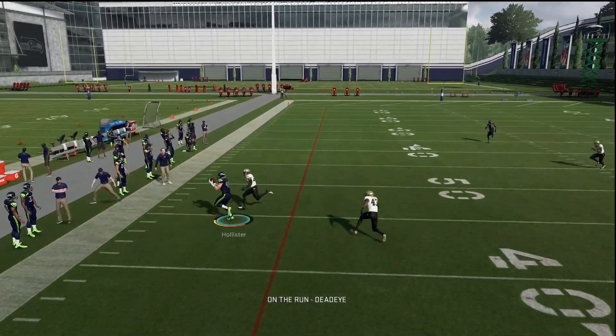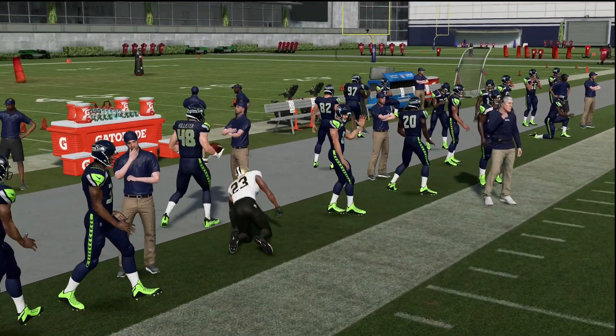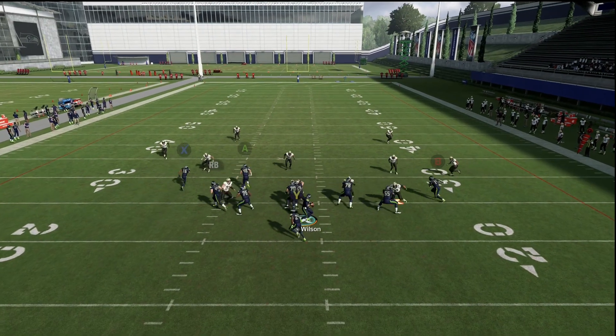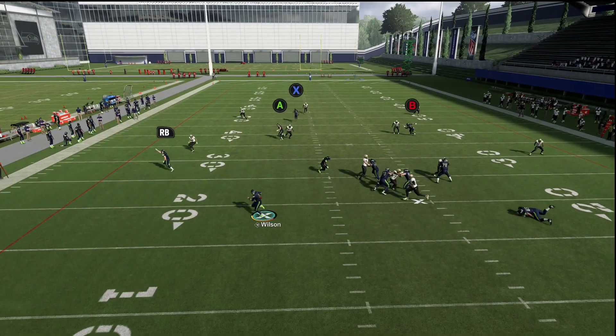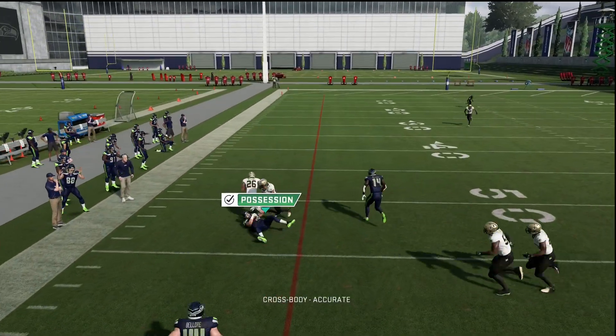Yeah, it has like a glitch. Oh my God, I had X open — look at that. I missed that opportunity to throw that X route. So you could probably do the same thing with PA Scissors, but the zone's on that side now, so it's going to be too hard to throw it. You've got to make the right read against every single defense in the game.